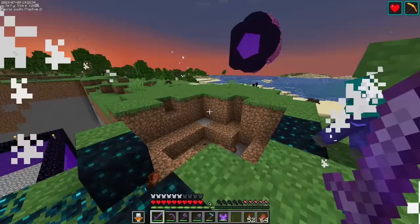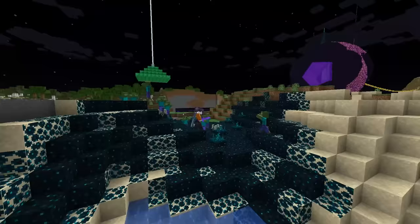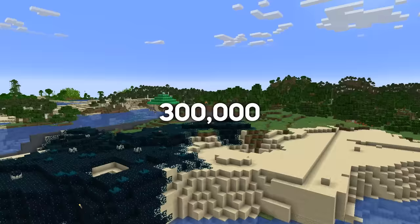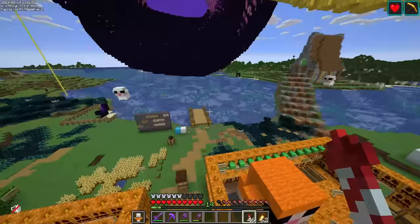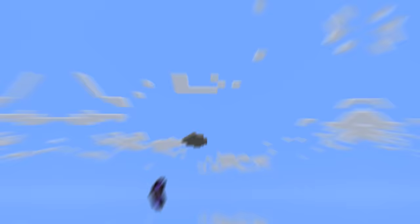I've been working on this for a few nights now and I've barely done anything. This is not going to work. Not only can I only spread Skulk at night, I've done some calculations and I've got to spread over 300,000 Skulk. That's a lot of Skulk. But I can't just give up — I need to prove to Tazzo that Skulk is the best block in Minecraft.